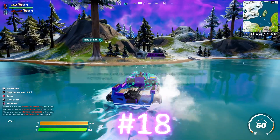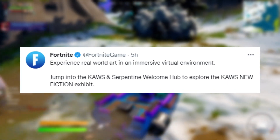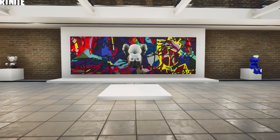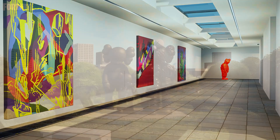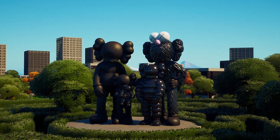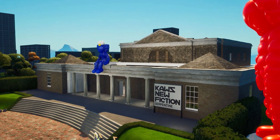We then have a brand new Cause Collab coming in Creative — it is now being decrypted and is now in Creative. You guys can go and check out the brand new Cause Collab. There are some pretty cool models inside the game files, so if you want to go check that out, head over to Creative and it will be there right now.